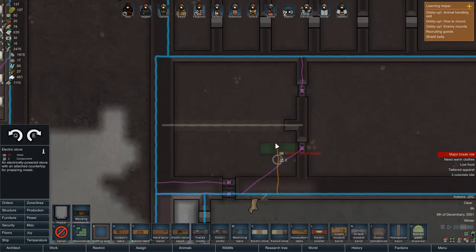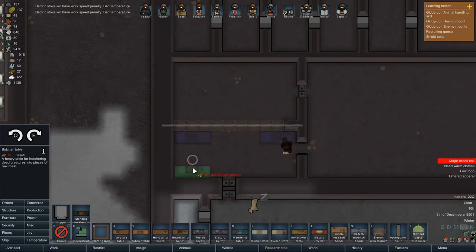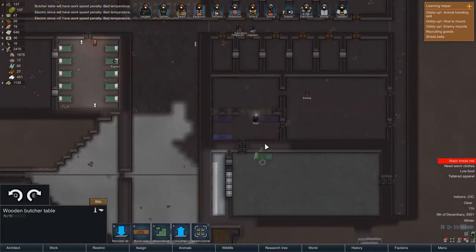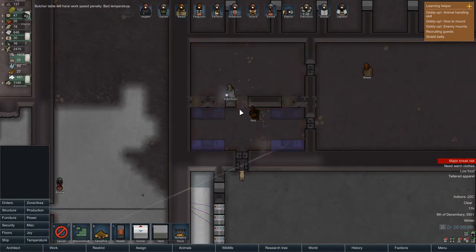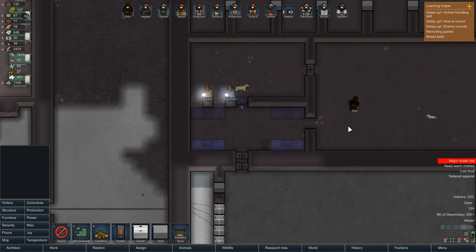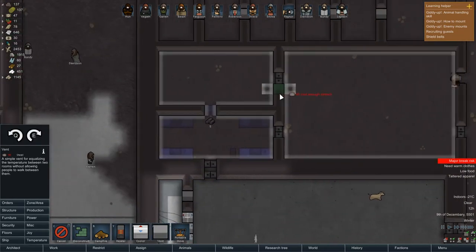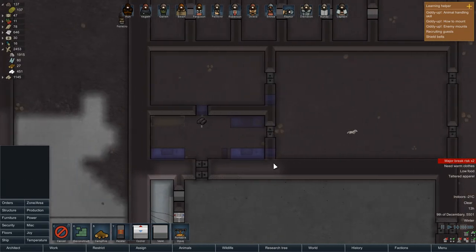For production we're going to need some electric stoves instead of the old fueled ones — just like that. Then a butcher's table, and we'll grab this one for the other lot and reinstall over there. We're going to need a heater right in yonder — cancel that and we'll throw in a vent right over there. Those rooms will remain co-heated.